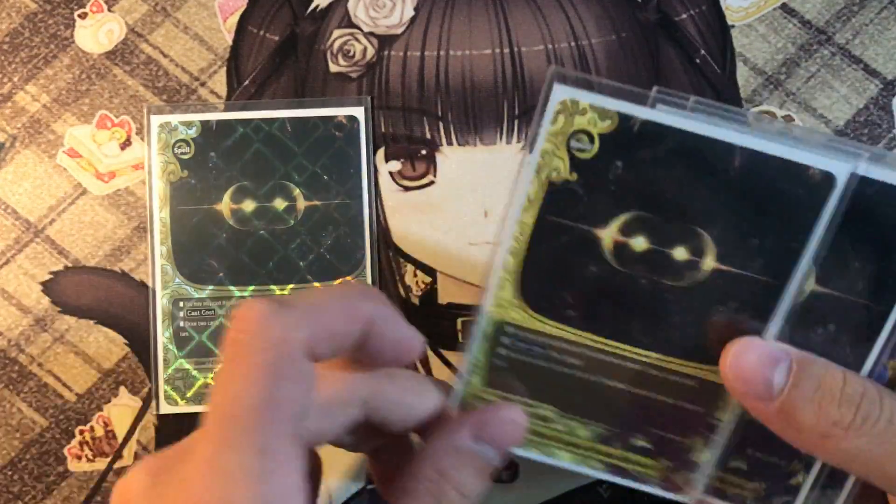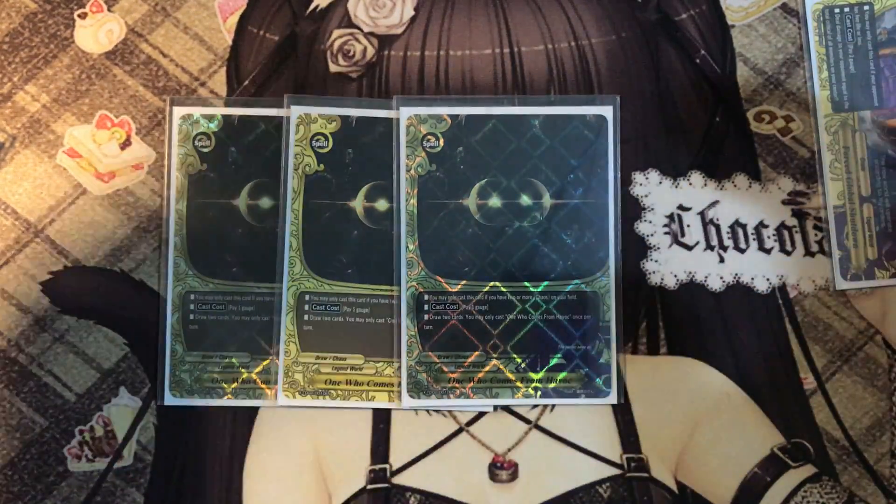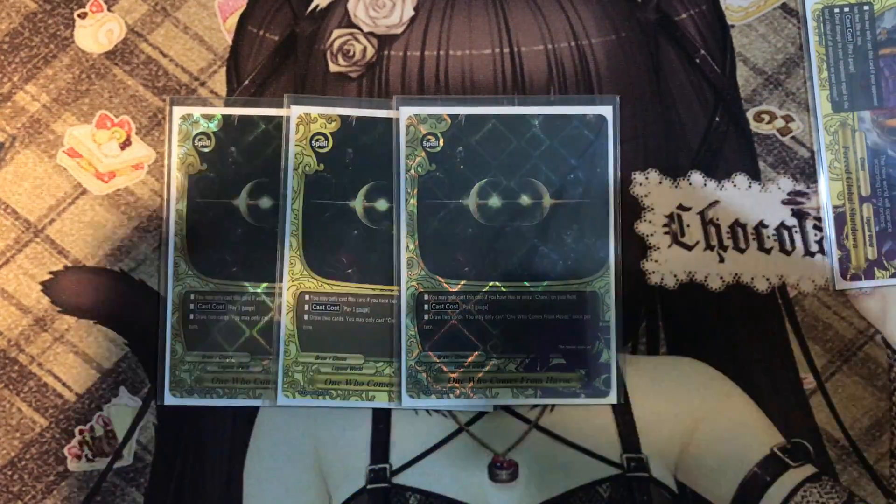Finally, we have the one that comes from Havoc — pay 1 gauge and if you have 2 or more Chaos monsters on the field, draw 2 cards. Easy draw engine.